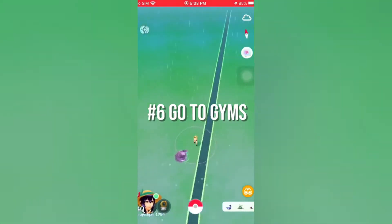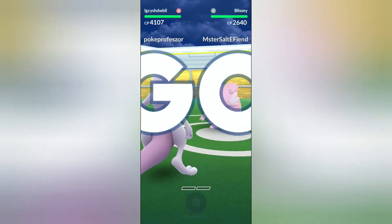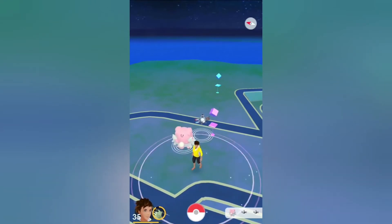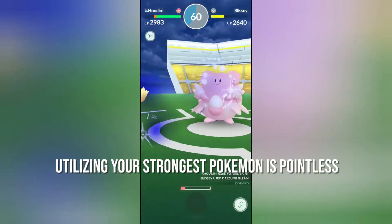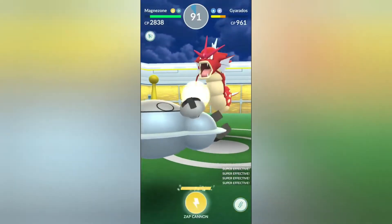Number 6: go to gyms. Gyms are the true prize, as they are the only way to get coins. You fight, win, and gain control of a gym for your squad. Leave a powerful pokemon behind to protect the gym, because the longer they sit and guard it, the more coins you earn — and the more coins you earn, the more items you'll be able to purchase. Some pokemon, such as Blissey, are difficult to defeat. However, bear in mind that in high-turnover gyms your pokemon will be knocked out quickly, so utilizing your strongest pokemon there is pointless. Also, pokemon sitting in remote gyms that no one challenges won't earn as many coins as you might expect.